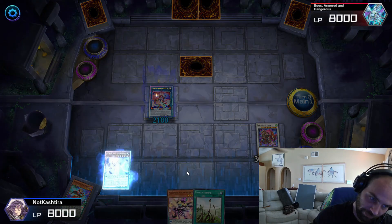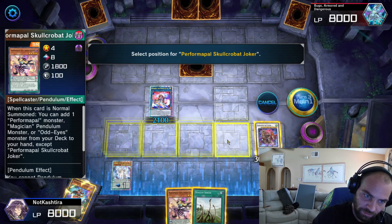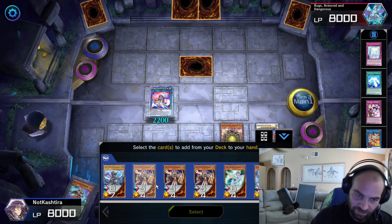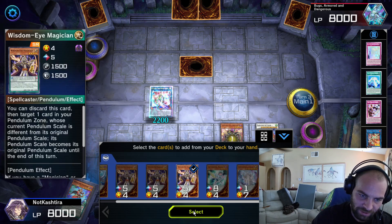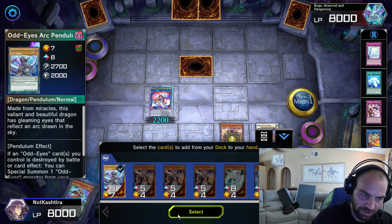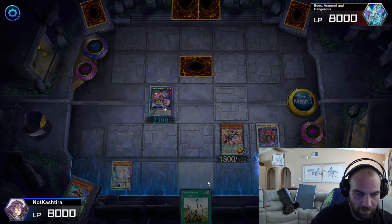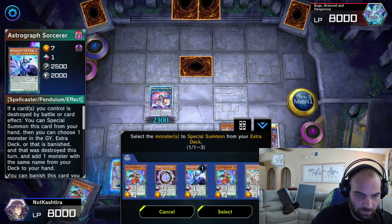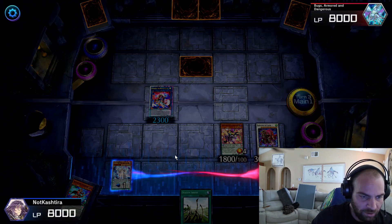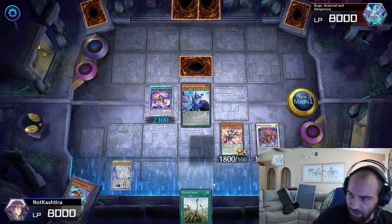Well, we scale our Gate Magician. We did lose our low scale there, so we have to go back to scale one — not a big deal. We need a high scale. We don't have any high scale Magicians except Harmonizing left. Let's grab Arc Pendulum Dragon. Arc Pendulum — beautiful. Pendulum Summon: one, two, three.